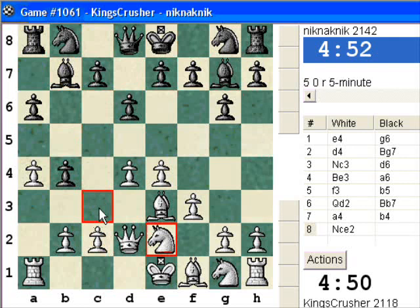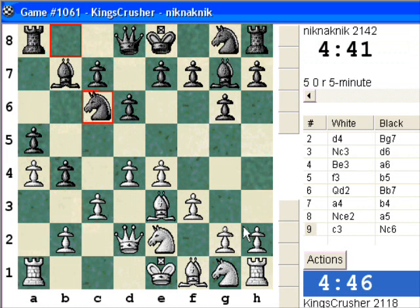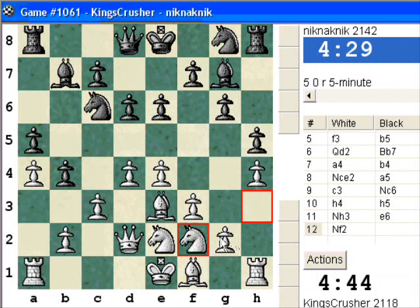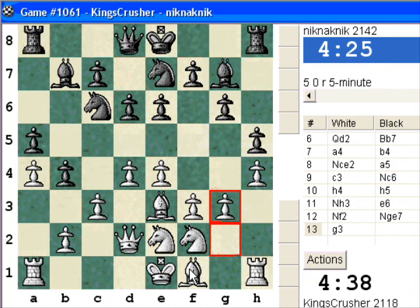The attempt is b4, c3. Someone told me in British Hampshire a few years back about this plan — just to plumb the queen side against Black's structure, to weaken Black's structure. After b4 is played, play c3. If he took, you'd have a nice pawn. It's a positional plan, obviously not that exciting, but is he going to take? Probably not. Okay, g3.